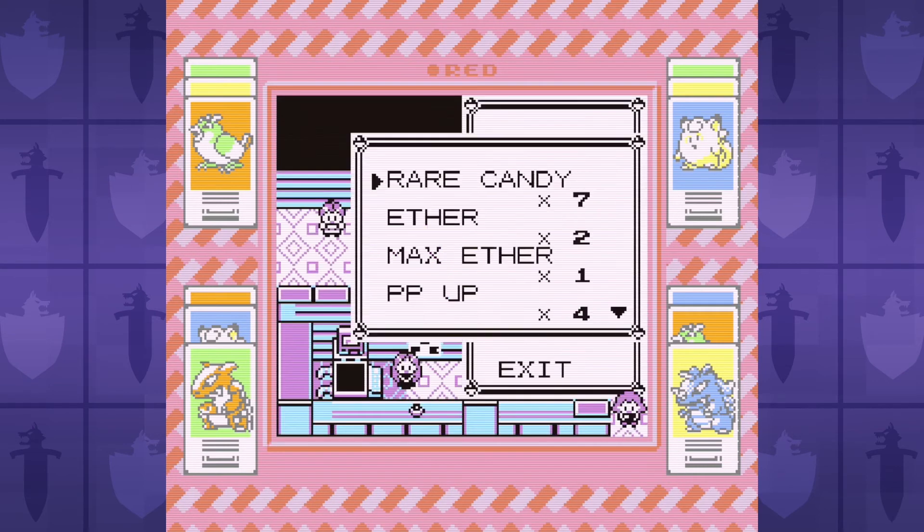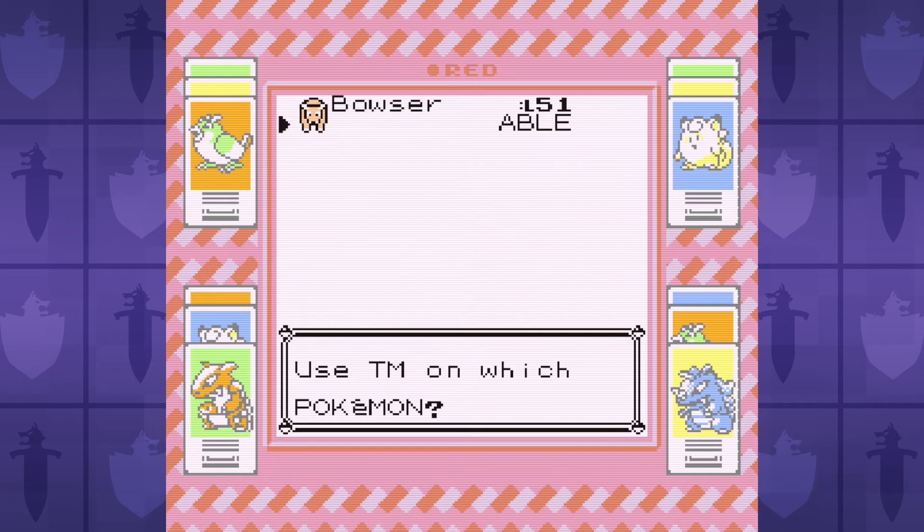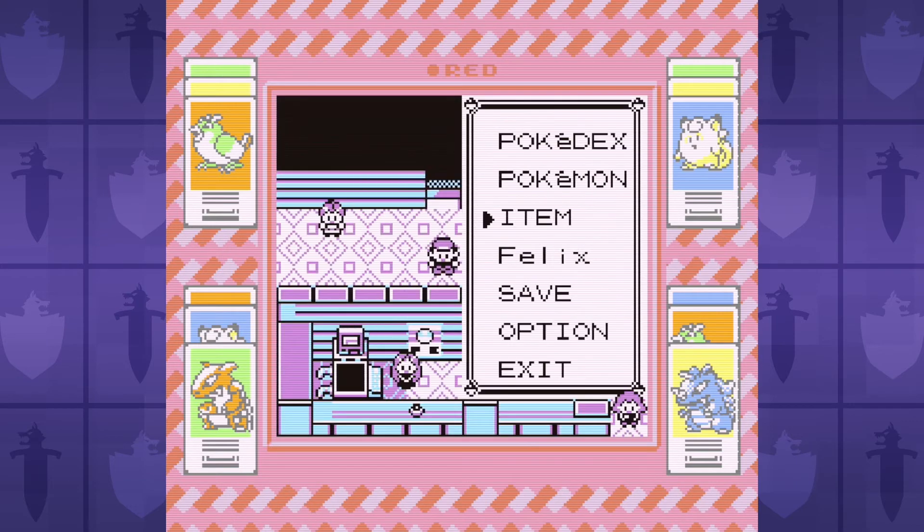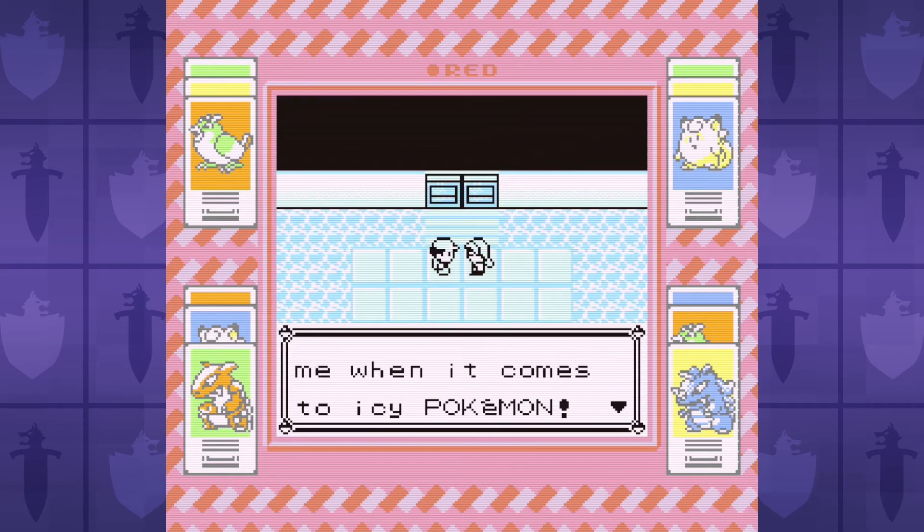Now it's time to take on the Elite Four, and normally I'd show you the stats, but I forgot to get a screenshot, so let's just jump right into it. I replaced Body Slam with Mimic, because we're going to need it — you'll see why very soon.